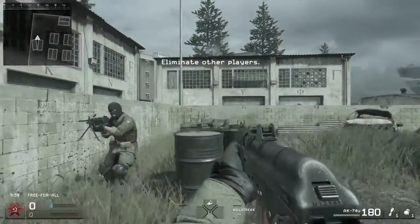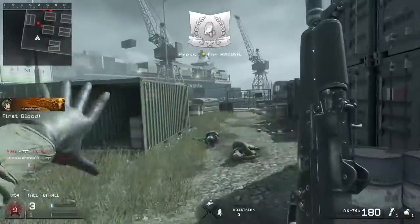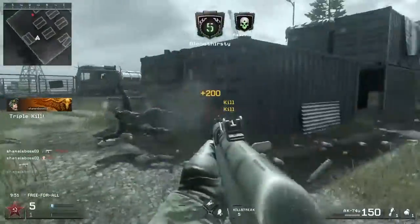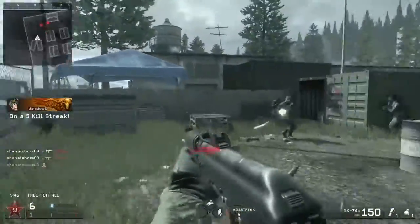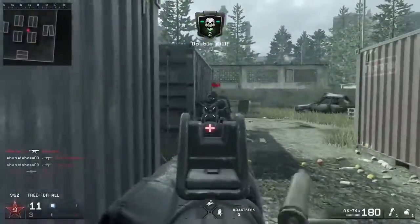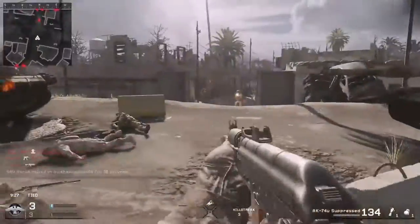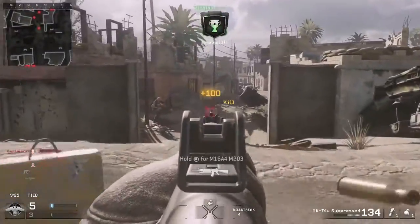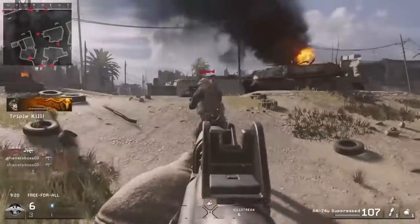Now we're going to get into the number 3 weapon on this list: the AK-74U. I think the M4 Carbine and this weapon could be switched — they're both sort of the 3rd and 4th best weapons in the game. This weapon is a very good up-close submachine gun, but it also has some decent range when compared to the others. At medium range it's able to hold its own, as you'll see in some later clips on a different map. Up close it seems to be a 2-shot kill, dropping to 3 or 4 at extreme ranges. But as you can see right there getting that triple kill, this weapon can still hold its own at medium range even as a submachine gun.